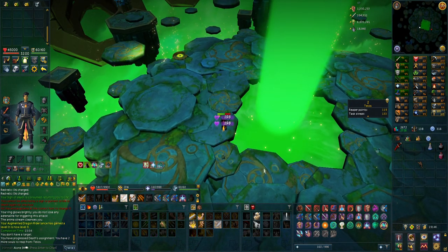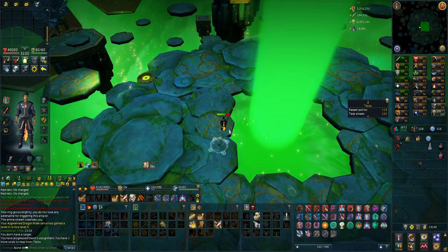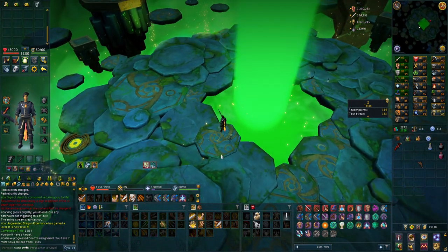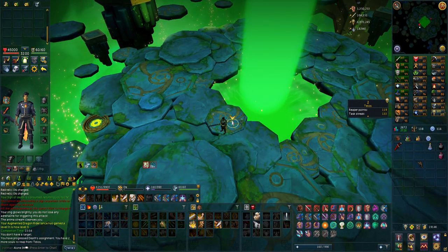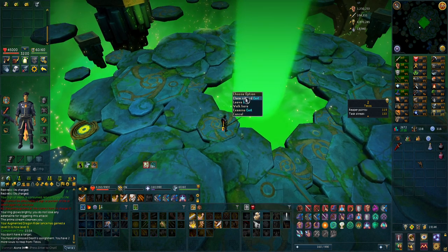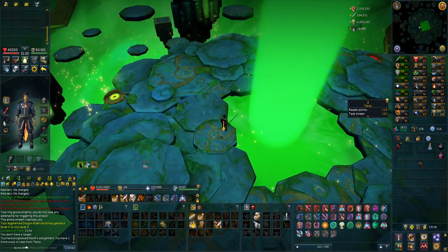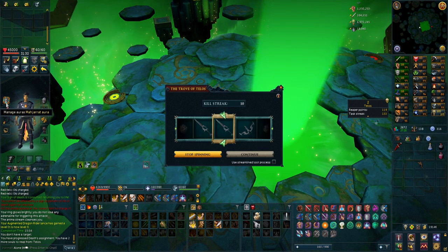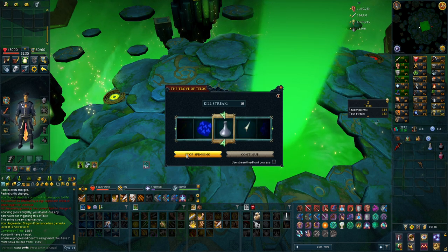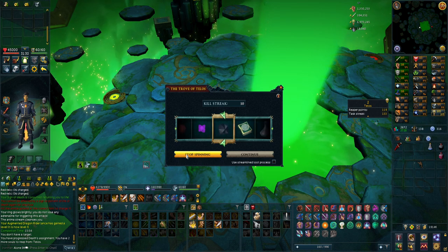That was probably the most close Telos kill I've ever had. I had one sailfish left and my sign procced because I got two one-shots. I immortality'd the first one and then my sign of death saved me on the second one, so I definitely need that sign of death to be able to do this. If I had a tier 90 weapon it would be a bit easier, but I'm also choosing the mage aura instead of an accuracy one and the last phase on higher enrage with melee accuracy is pretty hard for me.